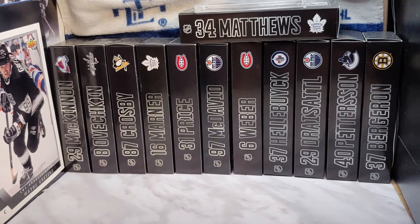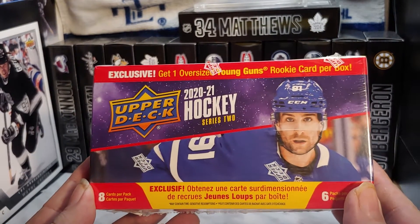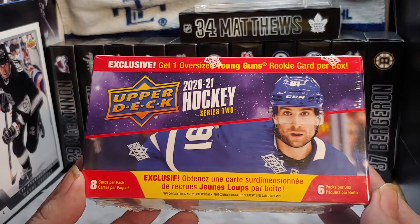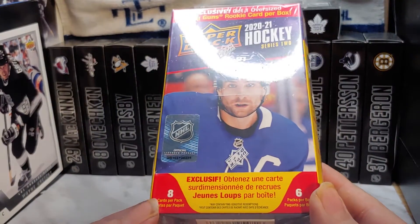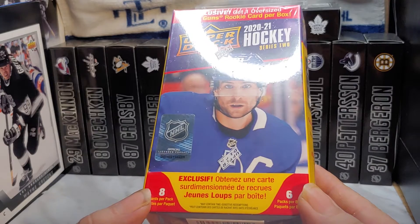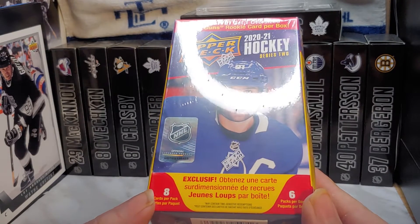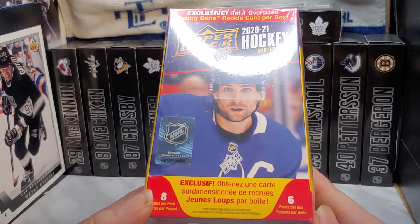Hello hockey card collectors, this is the Scruffy Bear from scruffybear.ca, and we're here today for another break. I'm a little upset about this one. It says one exclusive oversized Young Guns rookie card per box, eight cards per pack, six packs per box. Most blasters over the years have been eight cards and eight packs, so that's like 64 cards in a box. When you do the math here, eight times six is 48 cards.